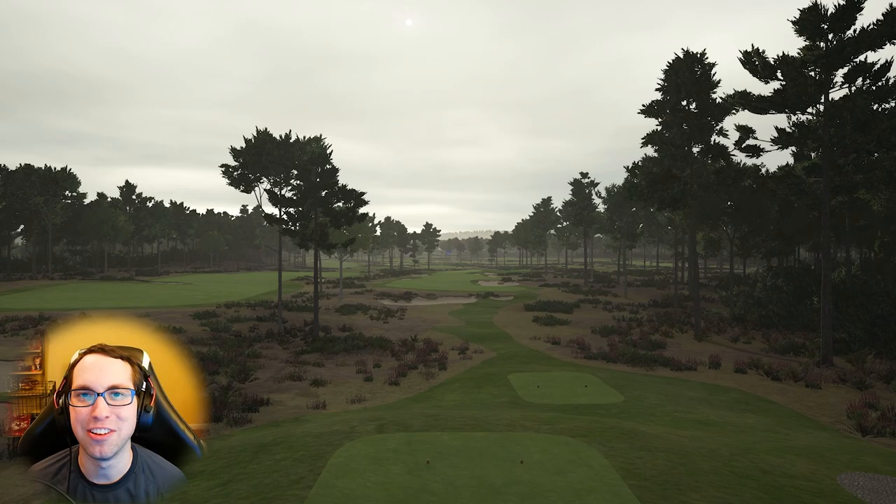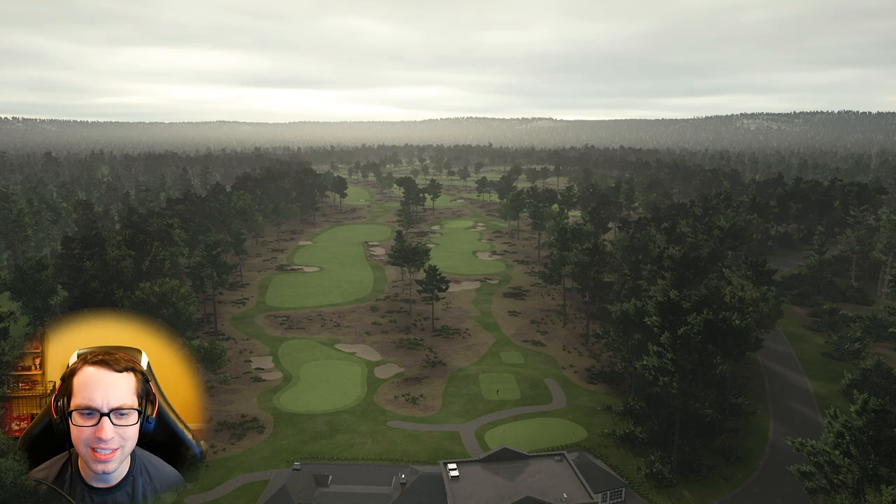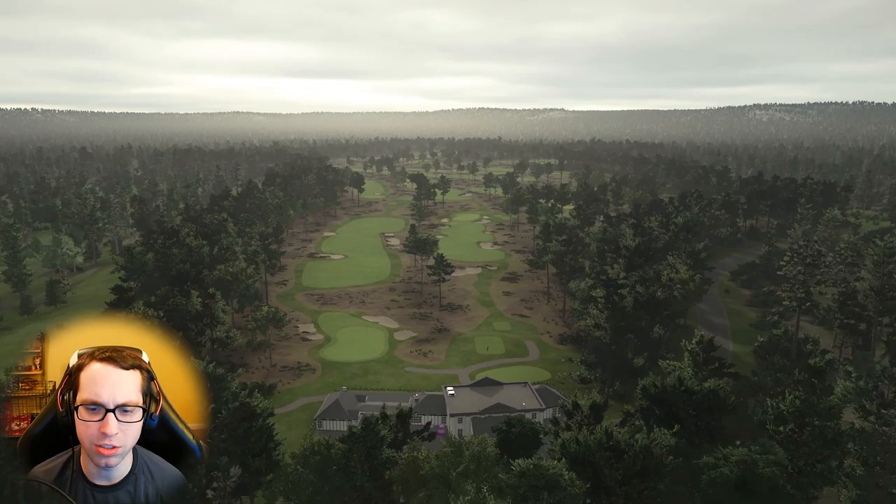It's very aesthetically pleasing from the different textures used. Looking at the colors, there's a lot of — I don't know if this is pine straw, heavy rough, or light rough — different types of textures around, but it all just looks really good together. I want to show this view because I really like the way the clubhouse looks here.